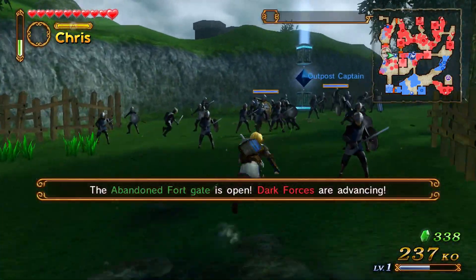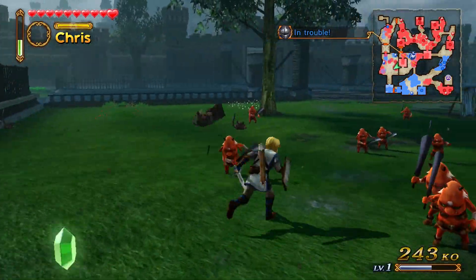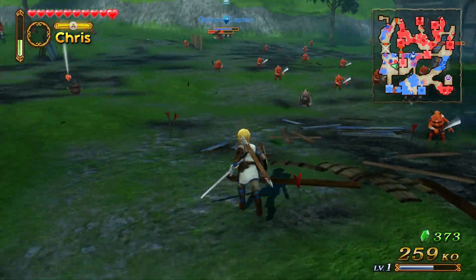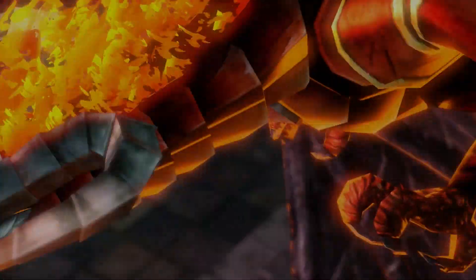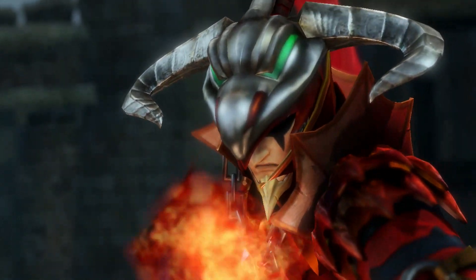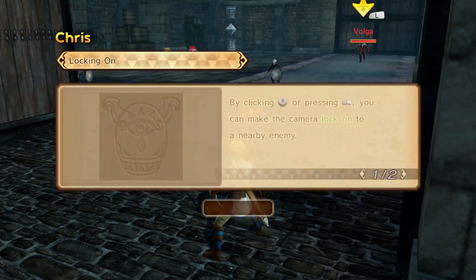There are hidden gold skulltulas, which is really cool, and there are pieces of art, heart pieces, and heart containers. There's a lot of stuff actually in this game — lots of material. You can get weapons and upgrade them. There's quite a bit of depth. Tyson and I are probably going to be streaming a lot of this game, so if you want to see it more in depth, definitely check out the stream.